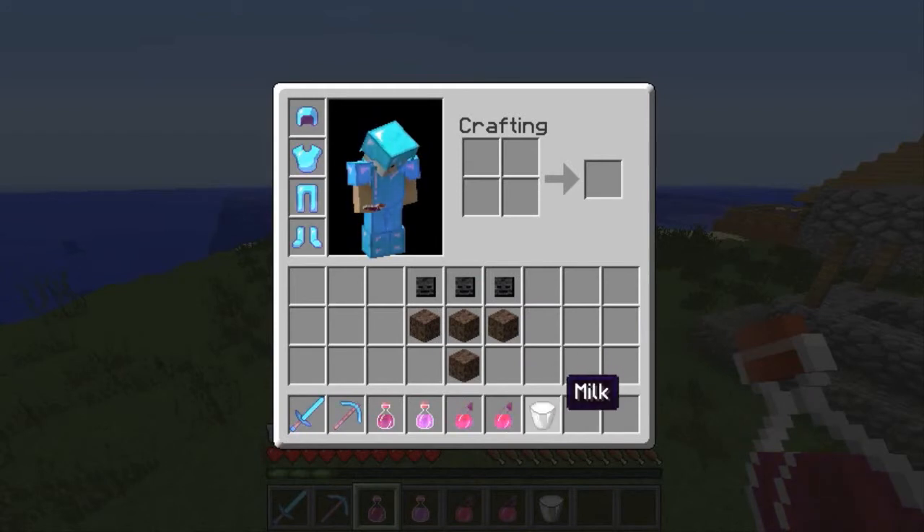And lastly, there's just milk. I'll recommend this, although it's not necessary. This is to drink after you've killed the wither to stop the wither effect from killing you, because it actually does last a fairly long time. That's really all you need. So let's get started — I'm going to show you how to kill the wither.